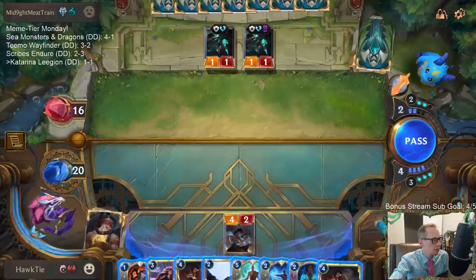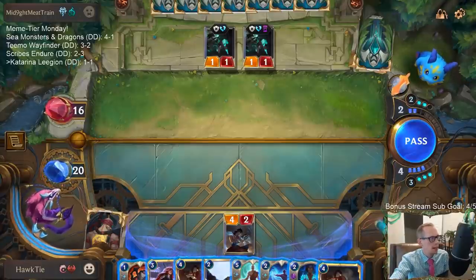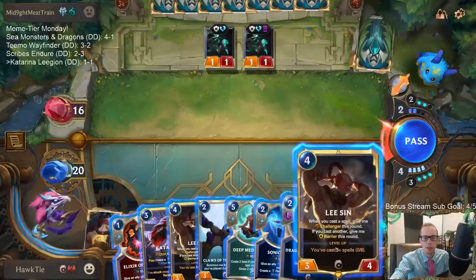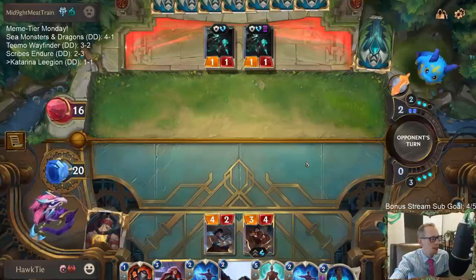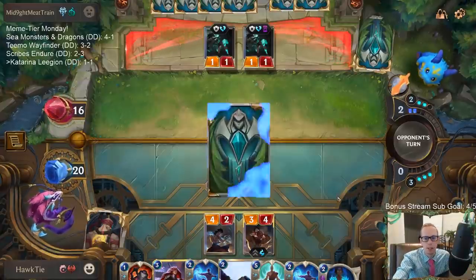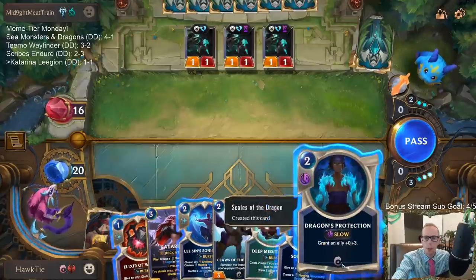I think that was just a case of us running out of stuff. I don't love three Claws of the Dragon and three Eye of the Dragon - those could maybe be some spells, or more River Shapers that replace themselves and generate spells. Eye of the Dragon and Claw of the Dragon reward you for having a lot of spells, but they don't help you have a lot of spells. I feel like we already have cards that reward us for playing spells, like Lee Sin.